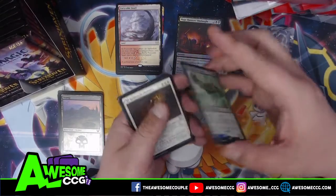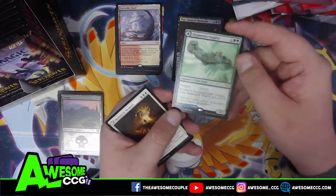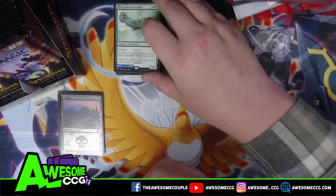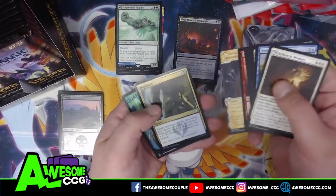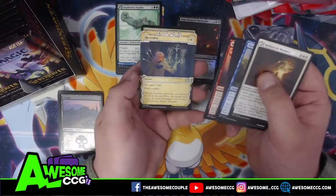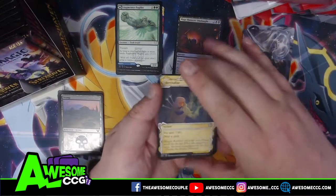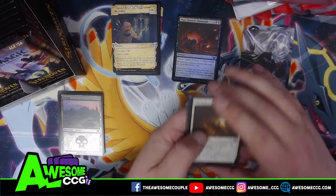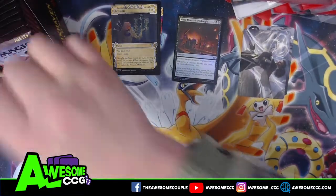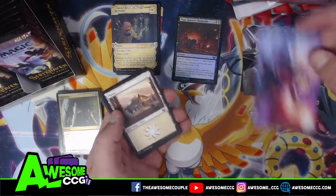Augmenter Pugilis is our rare for this pack — it's a dual-sided card, so it's actually a sorcery and a druid. As long as you control eight or more lands you get plus five, plus five — that's a beater. And we got two foils in this pack! So you're guaranteed a land up front and there could be an extra foil. Another white special spell — Revitalize. The foil was Humiliate.